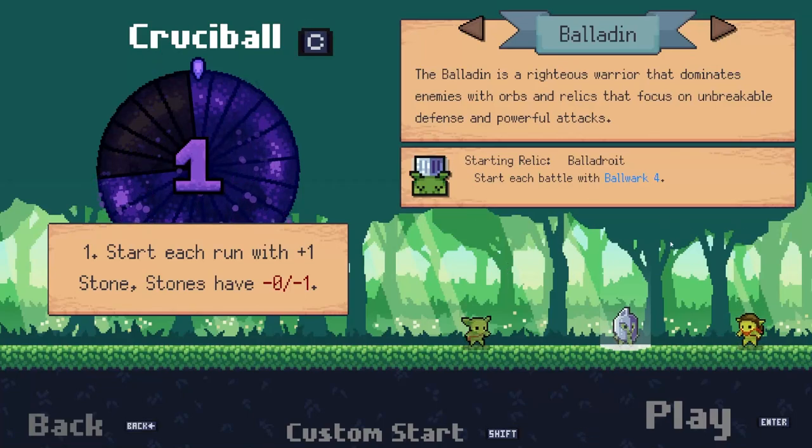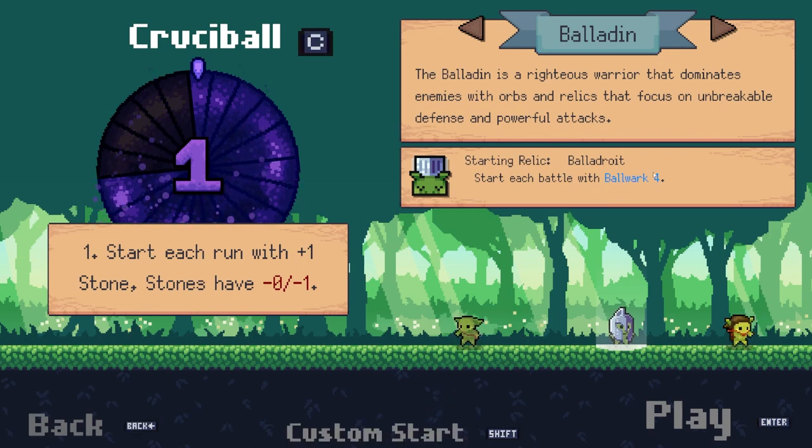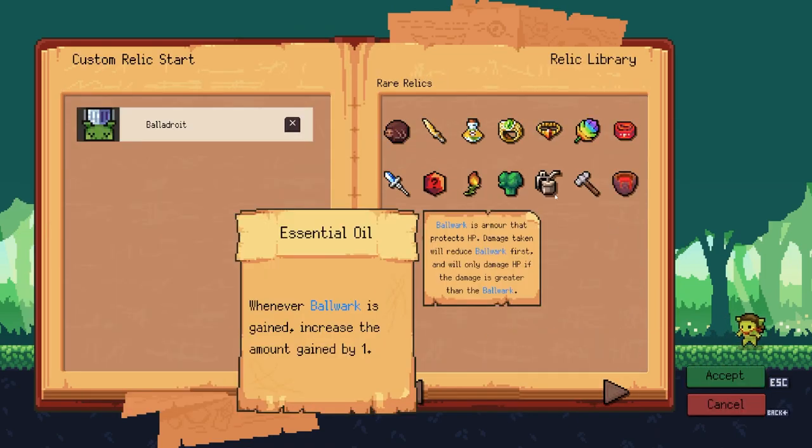Today I'm going to tell you how to unlock the Paladin. The Paladin is really simple to unlock — all you have to get is a hundred ball work in a run. The easiest way to do that is by getting some of the relics. To get ball work, Essential Oil is one you can use.